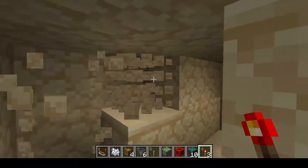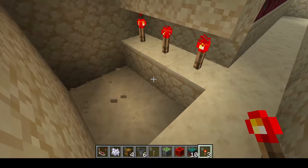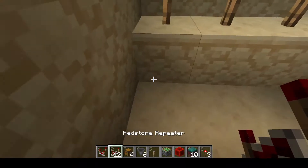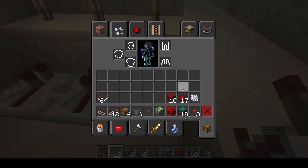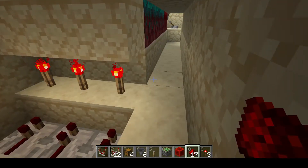Come in here and take out a row of six blocks — that's where we're going to put three repeaters going into the side and three redstone dust, with one coming back up out at the top.